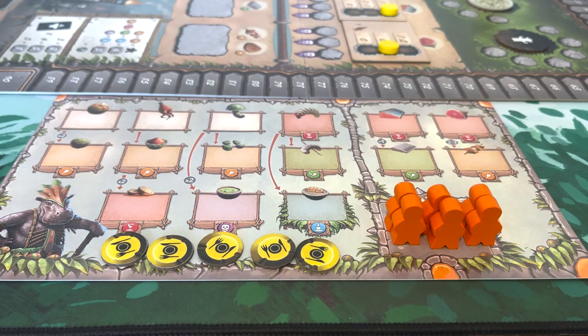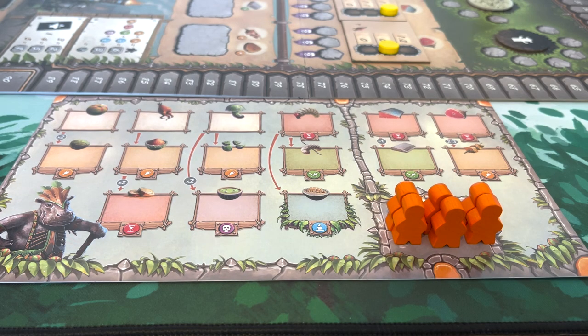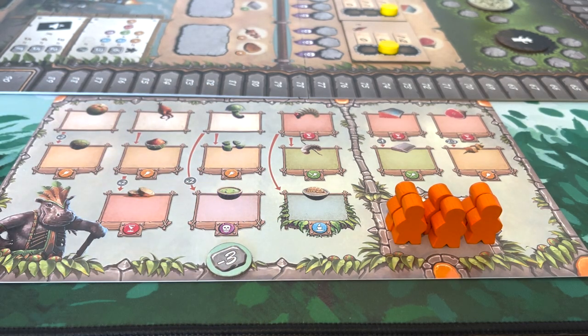What happens if you aren't able to feed your people that round? You don't lose, but you do get hunger tokens, which will take away points at the end of the game. So you don't want your people to go hungry, and once they start going hungry it can be difficult to get back on track because people need to eat.